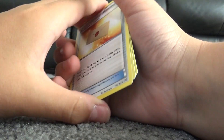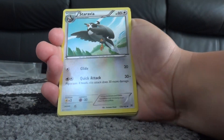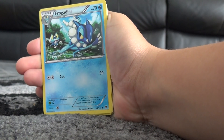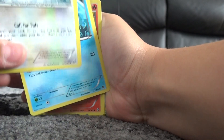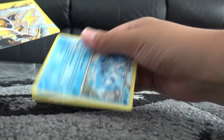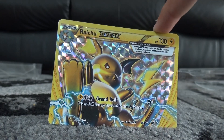Professor's Letter, Staravia, Frogadier, Chespin, Starly, Goldeen, Cyndaquil, Hippopotas — and a Riolou Break! Nice, I already have the card but I do not care — very nice start!